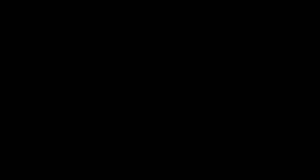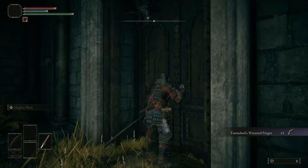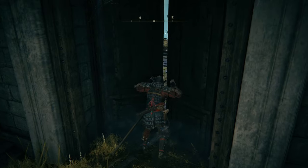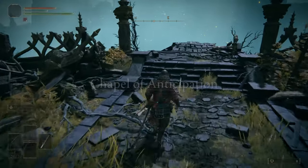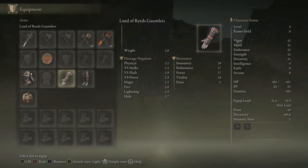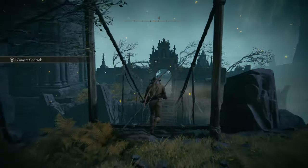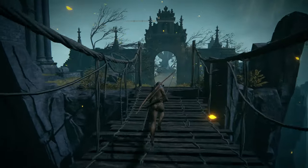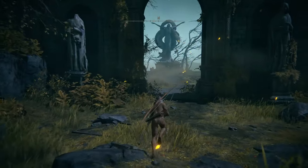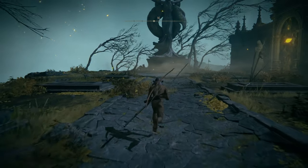I start off with the Samurai Class and the Crimson Amber Medallion. I go ahead and take off a few pieces of gear — the body, gloves, and pants — in order to ensure that I have a light load. The light load will help you roll more effectively. The Uchigatana is the only weapon I'll be using, so I will two-hand it, which gives a strength bonus to damage. This method will work with any class; I just find the Samurai Class to be the easiest.